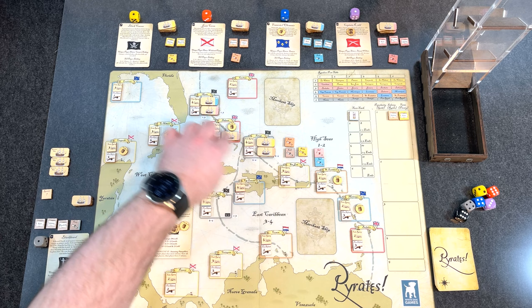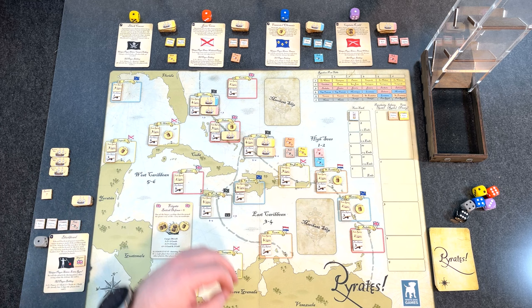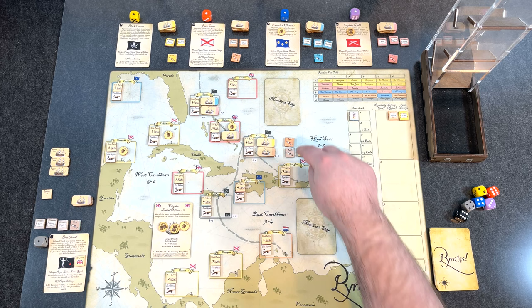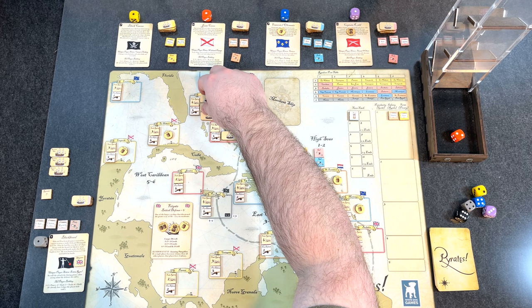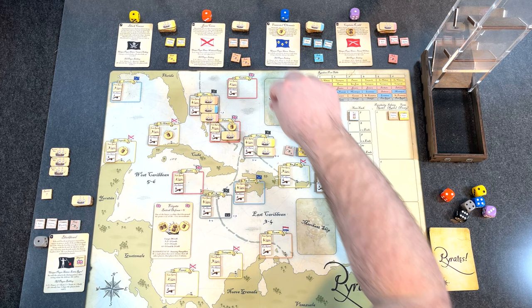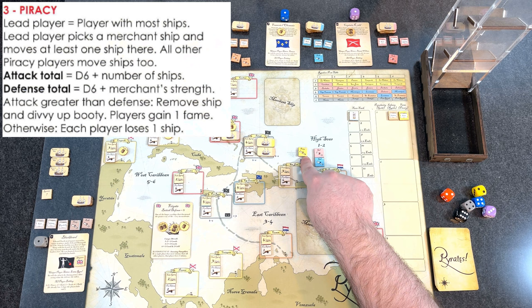Both I and orange are going to build ships. I can build in any allied port, so I need British ports. I'm building in the Bahamas with the rest of my fleet. The orange pirate rolls to see where he builds — it's going to be at one of the pirate ports, and he ends up going to Nassau.